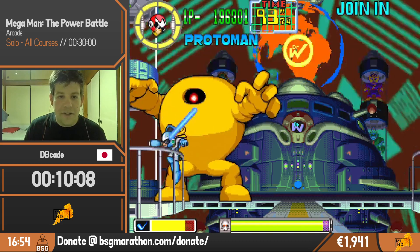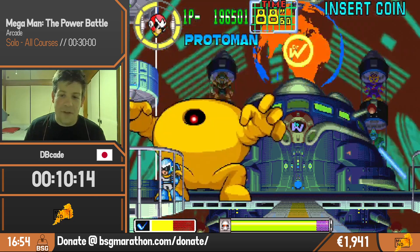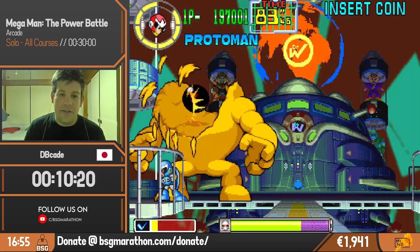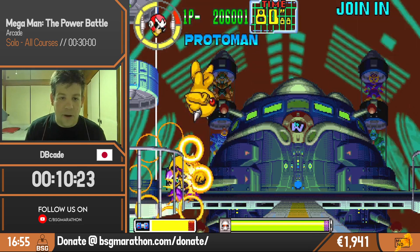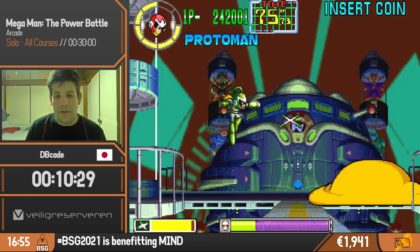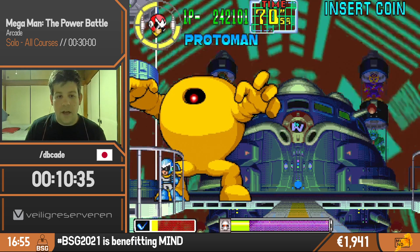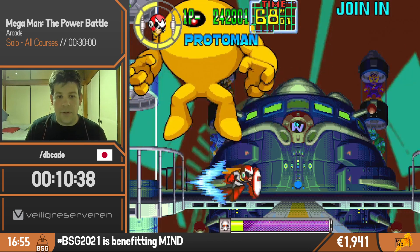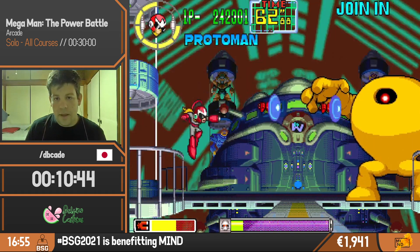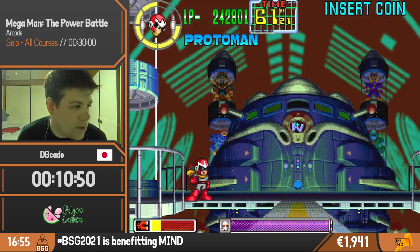Yellow Devil actually cannot hit you in this corner. You can hop, jump, and kind of force the enemy to get stuck in this corner. Then switch to napalm and use the remaining health you have to fast kill the boss, then switch back to the final version of Yellow Devil. This is actually the hardest stage in the whole game, but through these tricks it really does become a lot easier. And magnet is actually the weakness, so we can get through this pretty quickly.